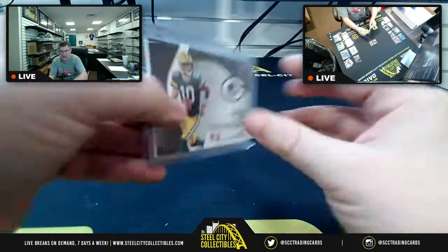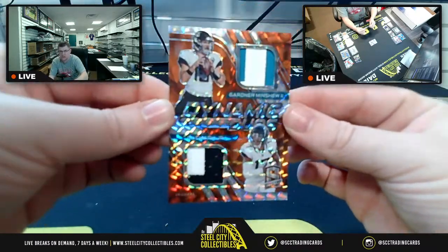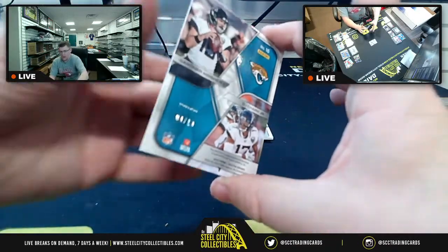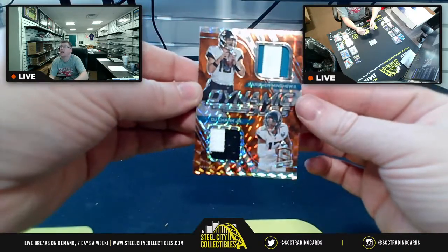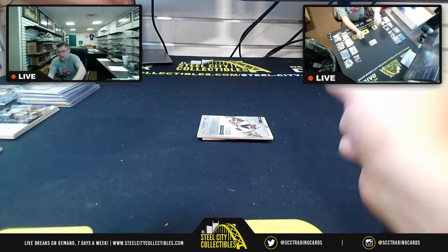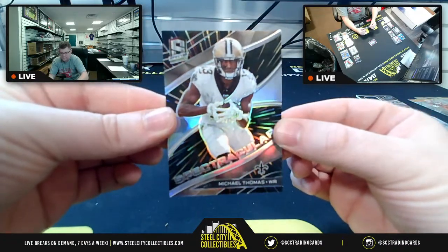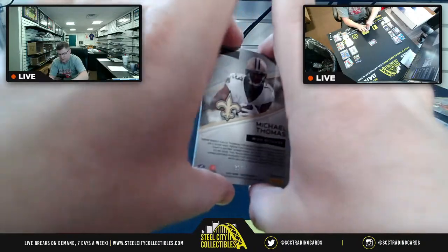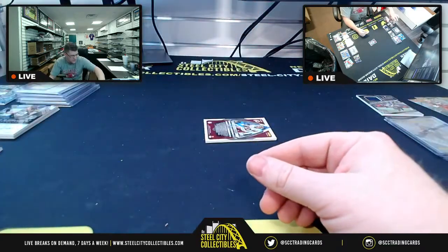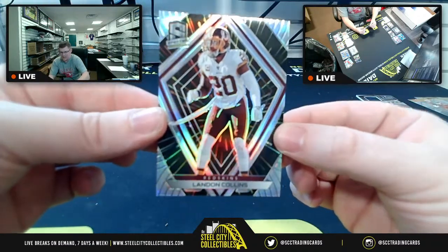That is 25 of 25. Then we've got Gardner Minshew and DJ Chark Jr. — 4 of 10, a very nice one for the AFC South. Charles, stand up one time, unless you're driving — please don't. Then NFC South — Spectracula Michael Thomas, 36 of 75 on that one.